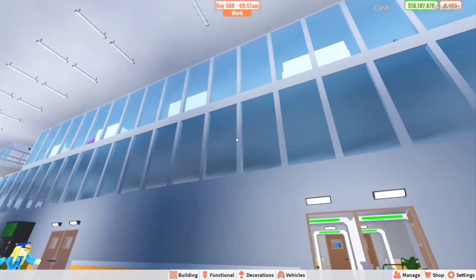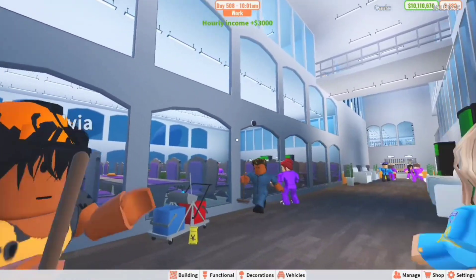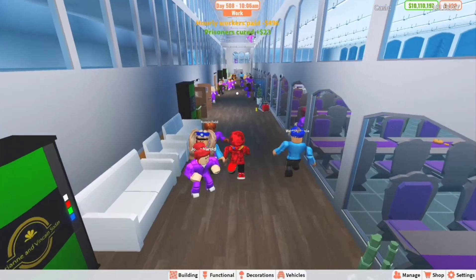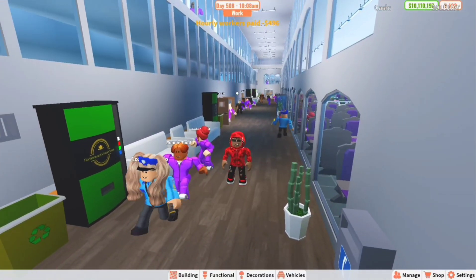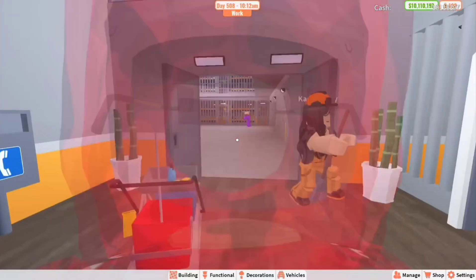Coming into the main hallway right here, you'll see there's a little catwalk up there and another one up there — I'll get to that later, it's pretty cool. Walking down the hallway it is a little dark in here; I don't really like that it's so dark but sometimes you've got to make sacrifices.